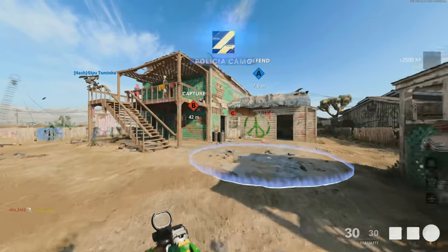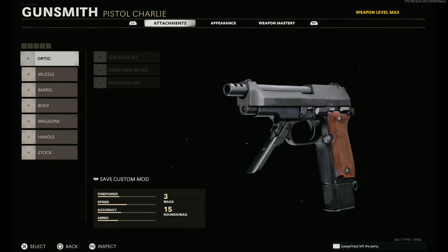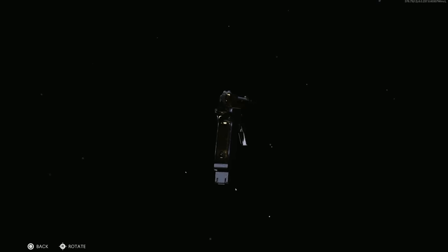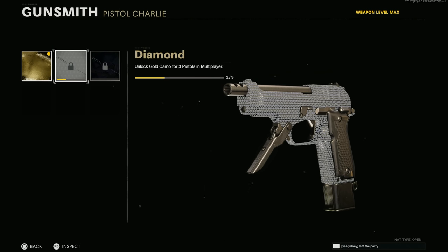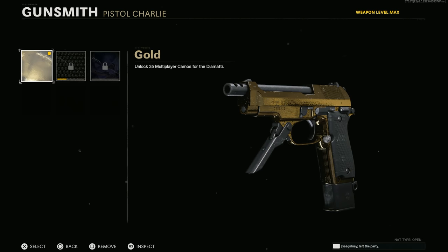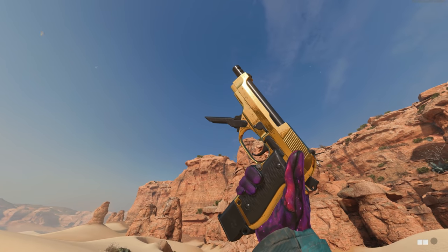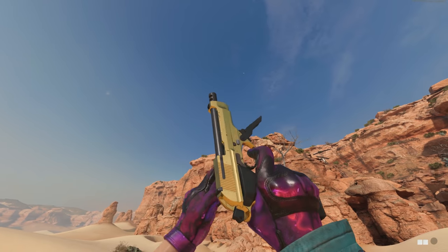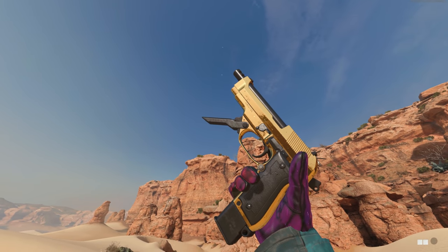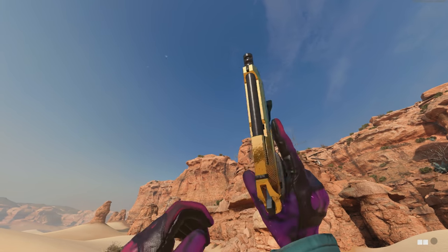Let's throw this onto the normal Diamati and see what the camos look like. Here is gold on it — very nice, fills the gun out well. Most of the gun you can see in game will be gold; the handle will be covered up. Here's what diamond looks like — can't do the same inspect since I don't have diamond unlocked for my pistols yet, but it looks pretty good. Dark Aether Ultra looks clean as well. In game with gold this thing is so clean — even though a lot of the gold in this game has scratches on it, the Diamati doesn't have too many, or they're so small they're not as noticeable. One of the better golds in the game. Probably looks even better dual wield but I'm absolutely off of dual wield — I don't deserve to hold two at a time unless it's in Zombies.